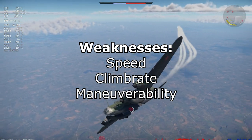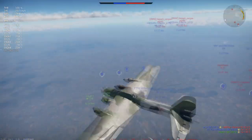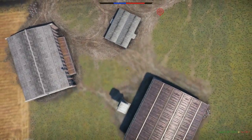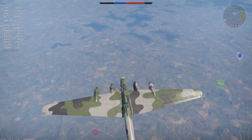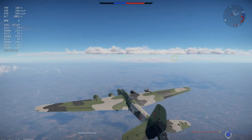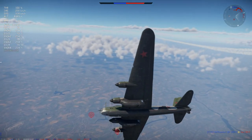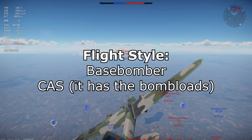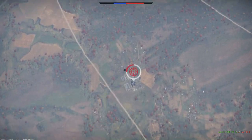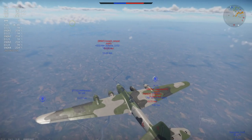Weaknesses of the Pe-8: very slow — speed is one of the main downsides. No climb rate on this bomber — compared to B-17s, B-25s, or Me-264s, this plane just doesn't have it. Maneuverability is very bad, though roll rate is not terrible for such a big plane. Turn time is not great. Flight style: base bomber first — especially with that 5,000kg bomb you can save for the airfield. It can do some close air support with reasonable roll rate and versatile bomb loads.